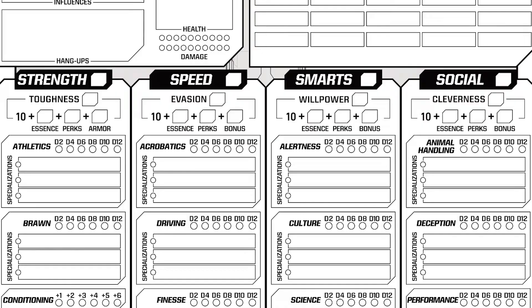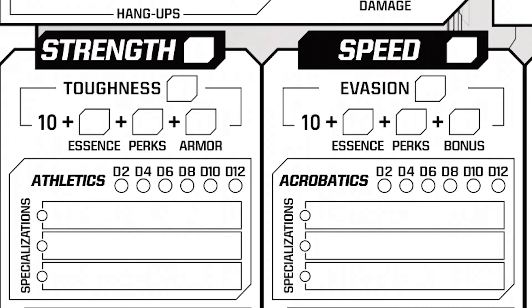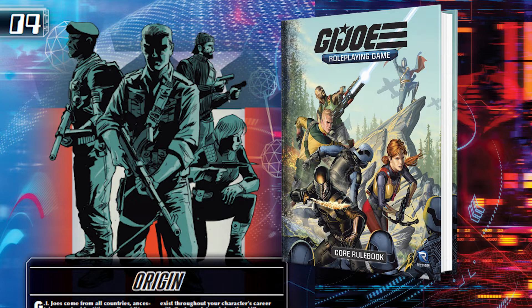By now, the top half of both pages of your character sheet should be full. The bottom half of the first page lists the four essence scores: Strength, Speed, Smarts, and Social. Each essence score tops a column of related information, including your defenses and skills tied to that score. Strength, for example, covers Athletics, Brawn, Conditioning, Intimidation, and Might. Whenever your essence score increases, you can improve one of its tied skills. Based on your earlier choices, you have one essence score increase from your origin, two from your role, and one from your focus — plus 12 additional essence score increases to invest however you see fit. Are you making a powerhouse like Gung-Ho? Be generous with Strength. Someone agile like Jinx or a vehicle specialist like Ace? Increase Speed. Did your brain get you on the Joes, like Doc? Increase Smarts. Or do you have a commanding presence like General Hawk? That's what Social is for.